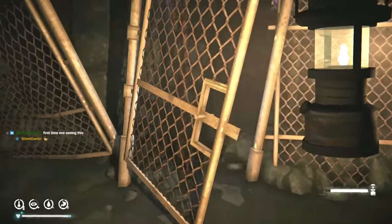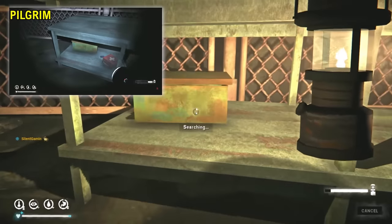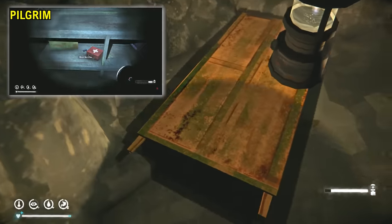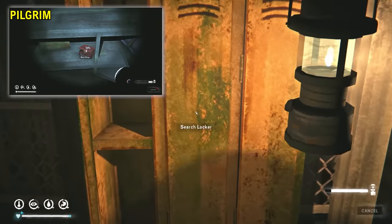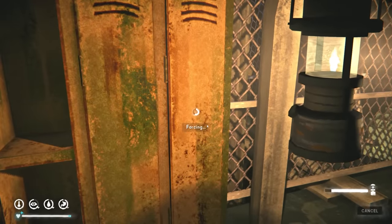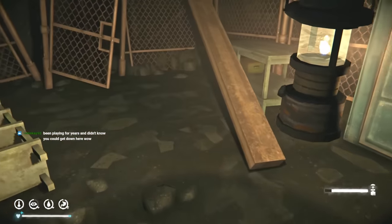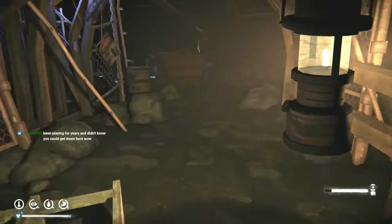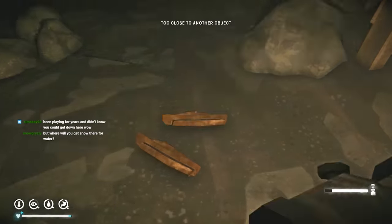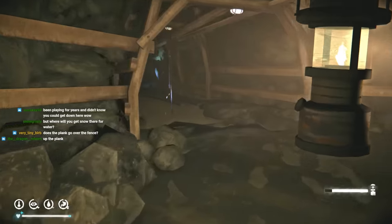And that's our first obstacle right here - dangerous, but it is possible to get past this. There are some lockers - this one's upside down, this one is locked. Good shout for me bringing a pry bar. This is a special area - keep a lookout for special loot. I think if you go this way over here you end up in a blind spot.